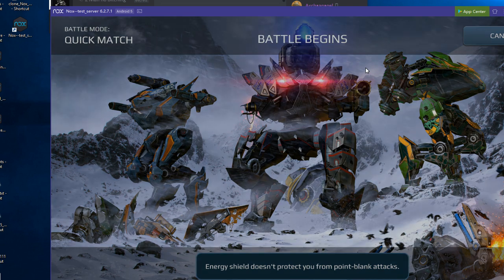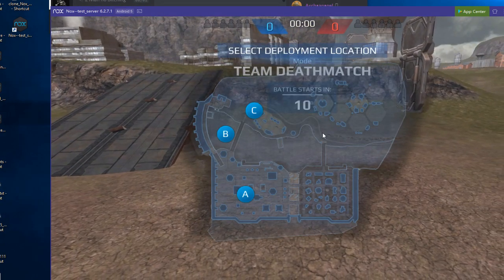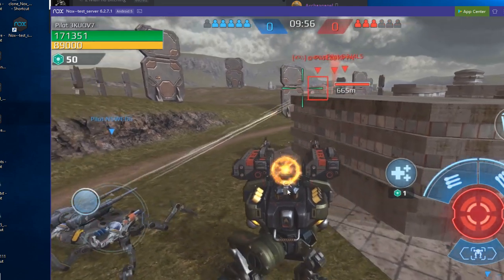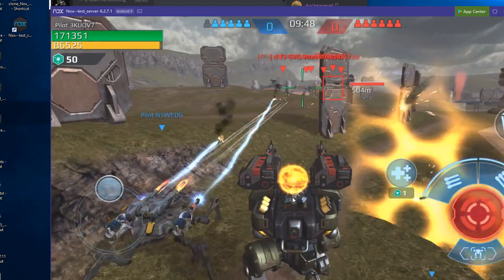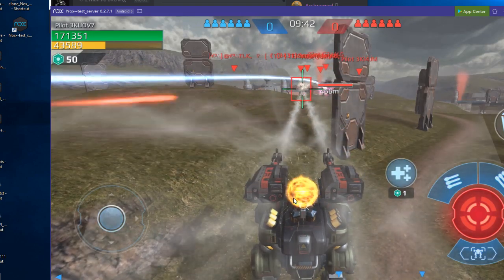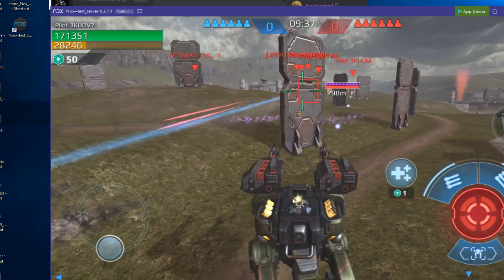Okay, here we go — finally got a battle and it's Springfield team deathmatch. So some of those beacon-related activation skills won't be useful. Let's start first with the Bulwark. There's a crazy mechanic that will rebuild the shield faster — let's see if it does.